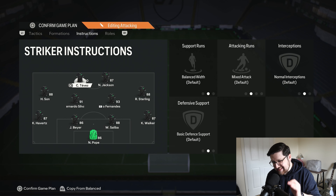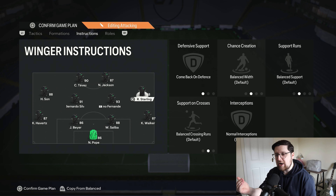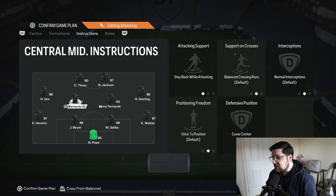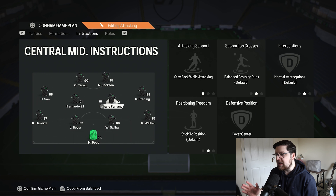Getting into the player instructions, sticking to this minimalistic mentality: both strikers are completely default. The left mid and right mid are default except they are both on comeback on defence — just to help with defensive robustness when we are off the ball. Both of our centre mids are stay back while attacking, cover centre. You could have both on cover centre and balance, or one stay back and one balance. But if you're resorting to these when things aren't going your way, I really do think having them both on stay back is the most competitive choice.